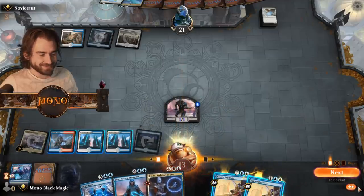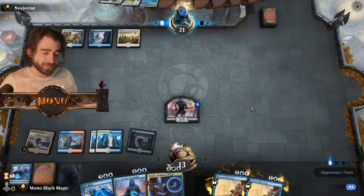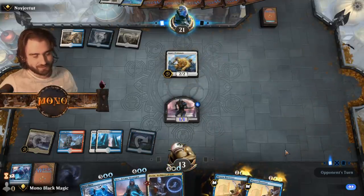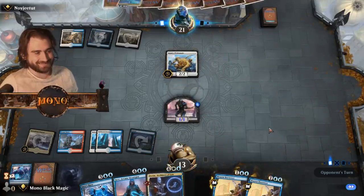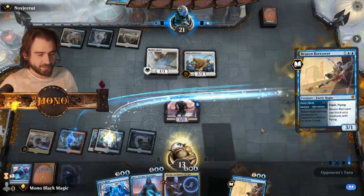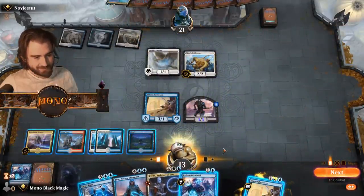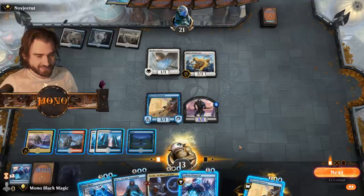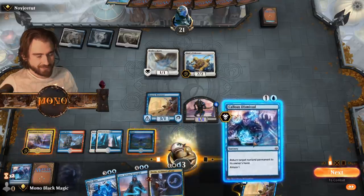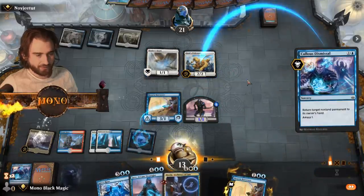Okay, any of this? Nope. This down. I mean, I think I just go aggro here honestly. I think I just bounce the pride mate. And go in also. And if he blocks with the yellowsork, that's fine — that's completely fine.